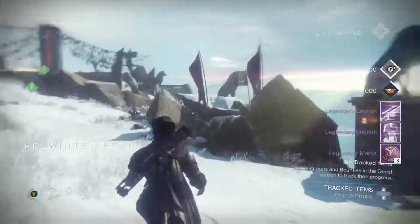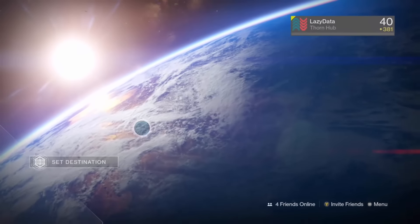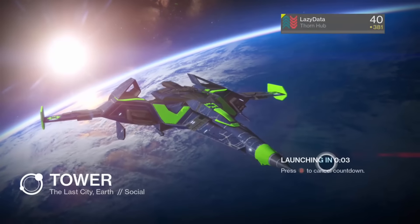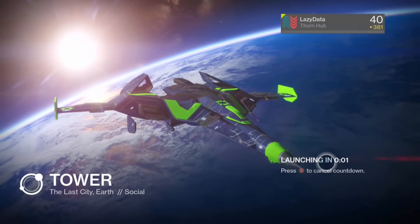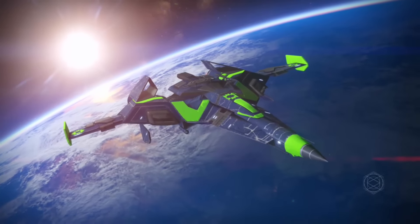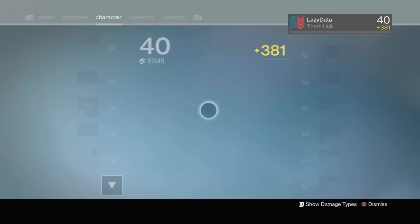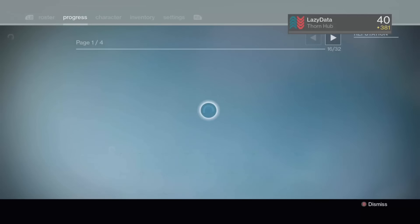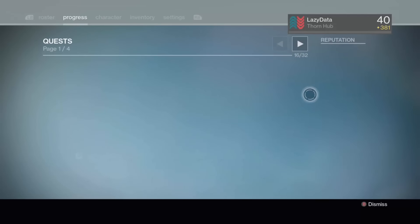I just turned in the Plaguelander quest there, which gave me a thousand reputation, so now I'm heading over to the tower to pick up my Vanguard package. Since Rise of Iron, I've been leveling up twice because the Plaguelander quest gives you a thousand rep, the four Shire Bounties give you two thousand in total. On top of that you get reputation from patrol bounties, which is about seven hundred - so that's around thirty-seven hundred in total, give or take depending on which patrols you do.